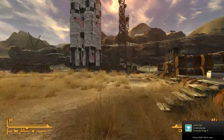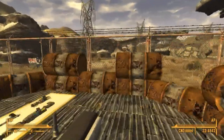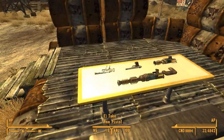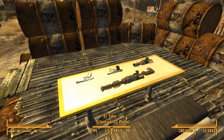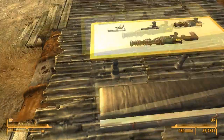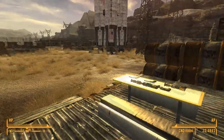To our right we have a nice little area — we have some weapons: a recharger rifle, a 9mm pistol, a silenced .22 caliber pistol, and a recharger pistol. Also a neat little area to sit down, talk with companions, and enjoy the area.